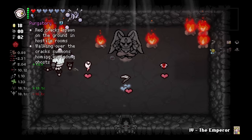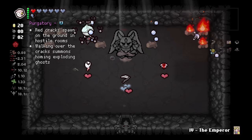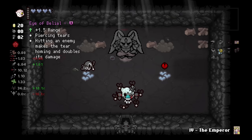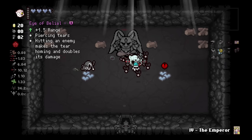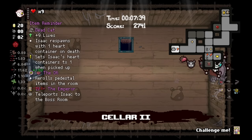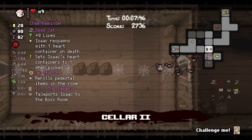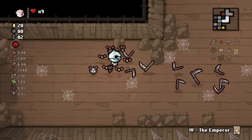We're going into the Devil Deal here and we get Pogatory, Headless Baby, and Death's Touch — which Death's Touch is a hard sell because it gives us such a huge tears down, but I can't not take it because of Piercing. Reroll the Devil Deal and we get Nine Lives and Eye of Belial. So yeah, we're going to take Eye of Belial and Nine Lives, then head back to the shop. I wanted to get Red Hearts — I didn't want to lose my Red Heart container. We could play the Sacrifice Room, but that's going to kill Isaac a lot, so I don't think it's going to be worth it.